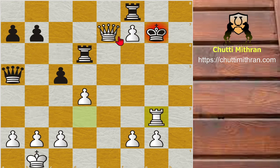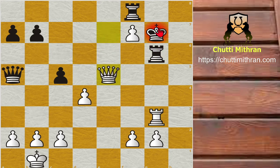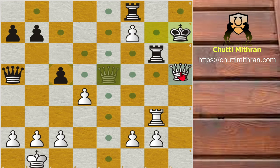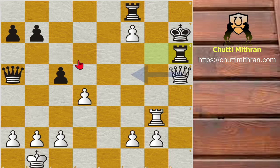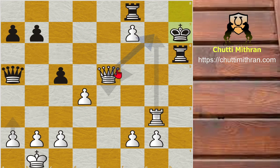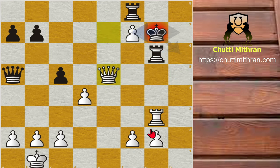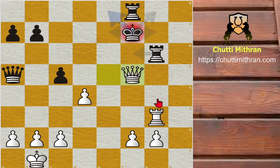So after rook to d6, white plays rook to g3 check. Black defends with rook to g6, checking the king, and queen to e5 check follows. If black plays king h7, queen h5 check, rook h6, queen to f5 check, king to h8, queen to e5 check, king to h7 — and queen to g7 is once again a beautiful checkmate. So after queen to e5 check, black plays king captures f7, and queen to f5 check follows.